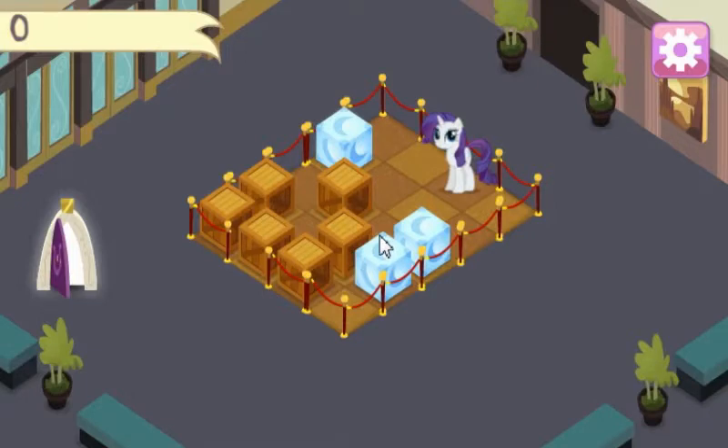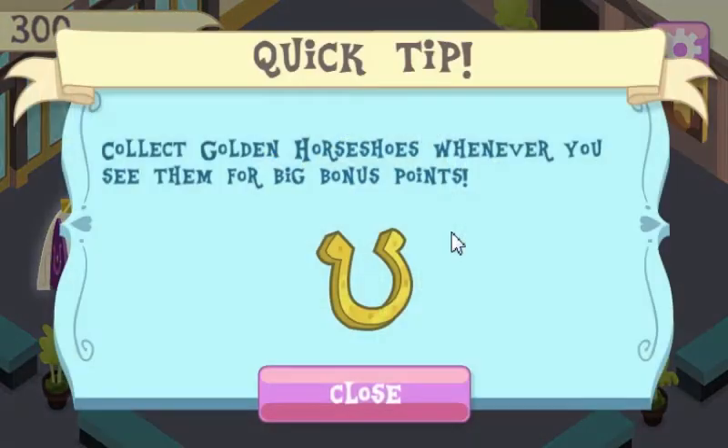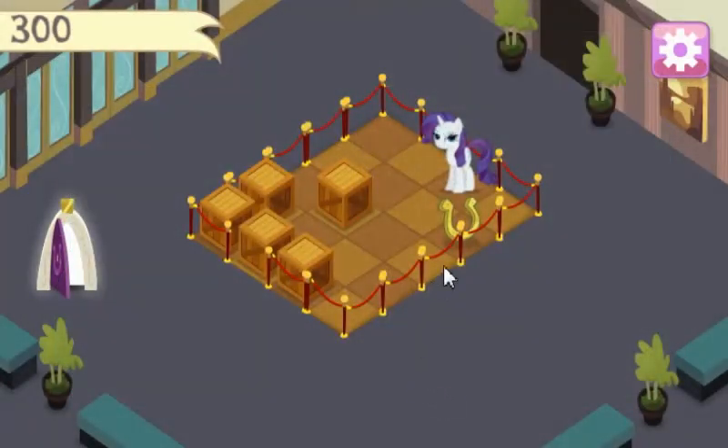Here's the exit. I assume we can't move these, so I guess we just send this here, and then what? Collect golden horseshoes whenever you see them for big bonus points.